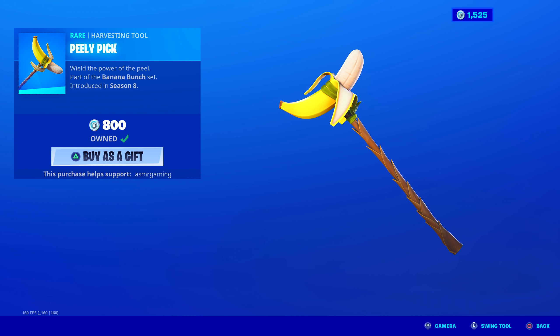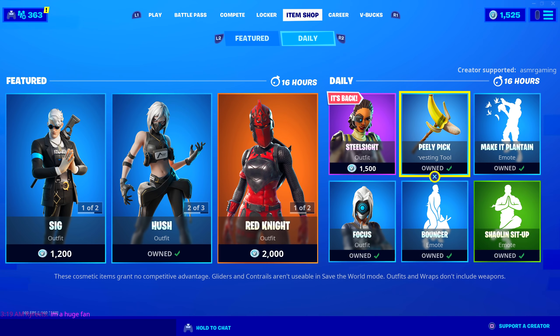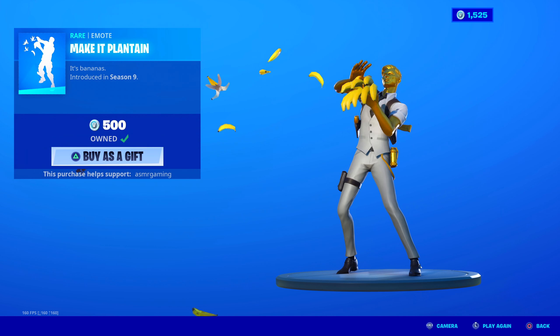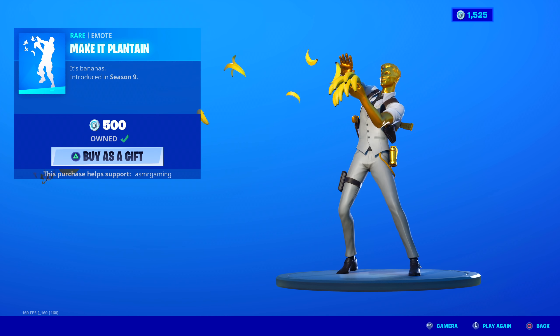You know, if you have Peely, you can use the Peely skin with the Peely back bling with the Peely harvesting tool - there's so many combos. Like, you can try to get a banana combo going. Wield the power of the Peely Pick - so I recommend this one, even without the unique animation. Make It Plantain is back - I am so, so happy this is back. I have this one. It's actually reminding me that I need to equip this, because I completely forgot that I even had it.